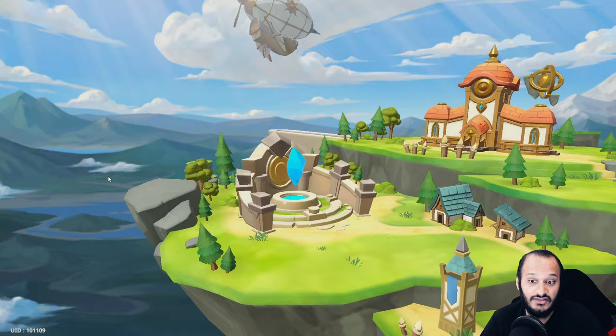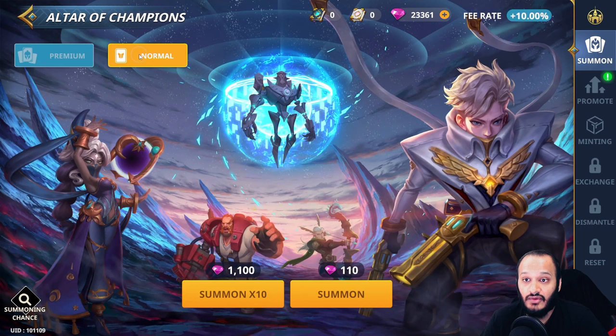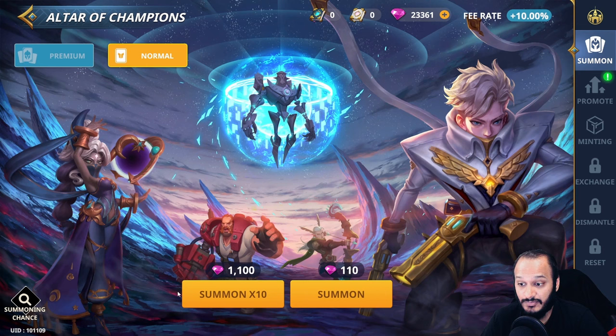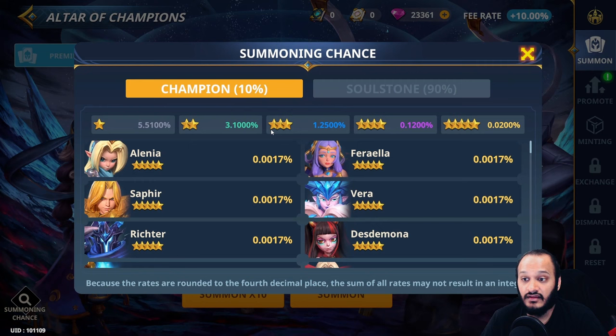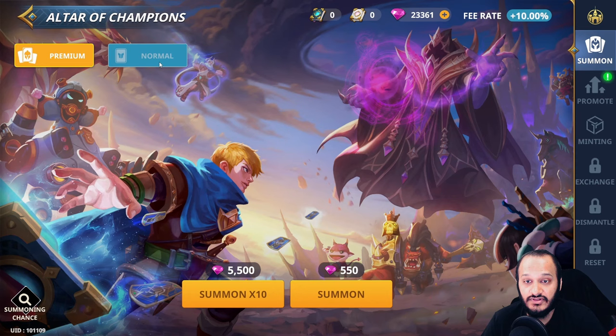To summon champions, click on the altar and then click either summon 10 or summon individual. Premium summons give you a 100% chance to get the actual champion, whereas normal summons are about 10 times cheaper — or five times cheaper using our estate — but give you only a 10% chance to get the champion and a 90% chance to get a soul stone. So for actual champions, do premium summons; for soul stones, do normal summons with a chance of getting lucky.